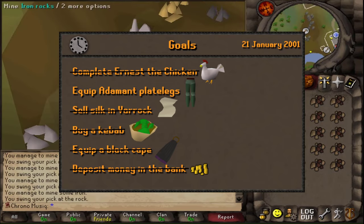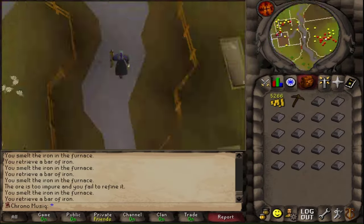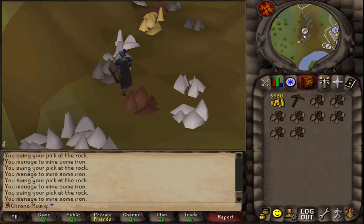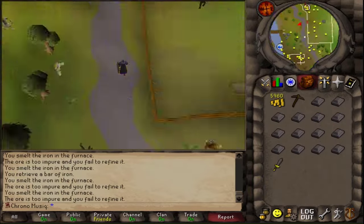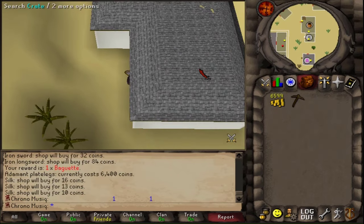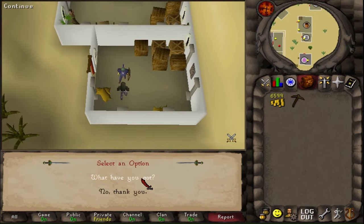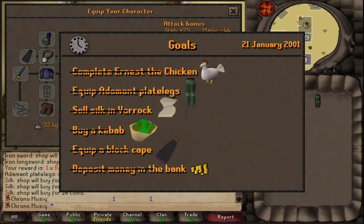Those were all the updates of January 24th, 2001. There's only one more thing before moving on — buying my best-in-slot plate legs, which are adamant. With just a bit more mining, smithing, and some silk trading, I traded for the current best-in-slot adamant plate legs. And that is it for the update day of the 24th of January 2001.